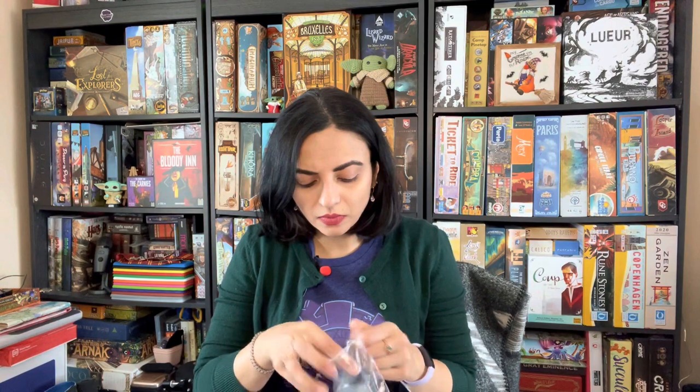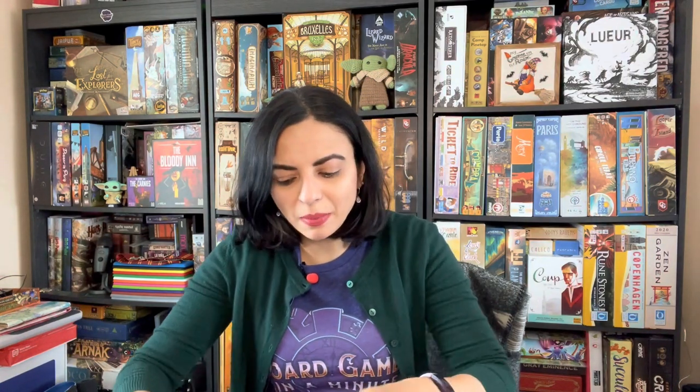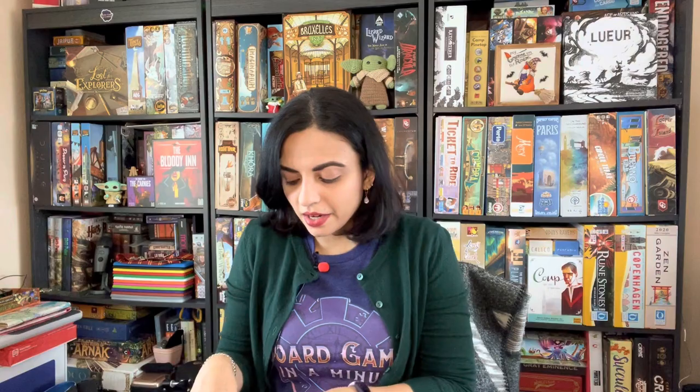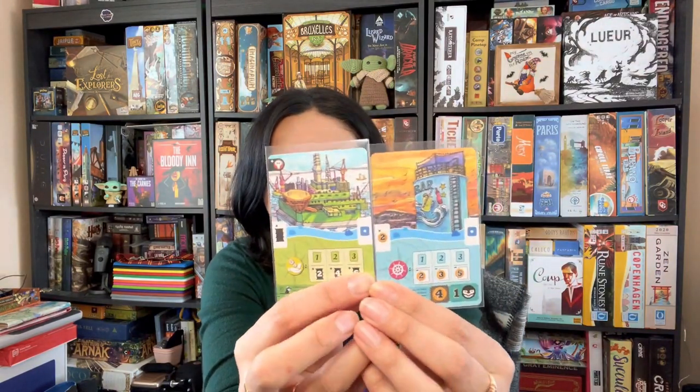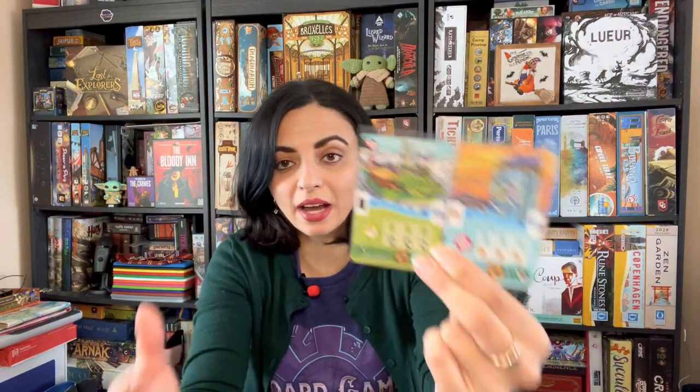The rulebook might seem confusing because of the way it was written — it kept talking about segments, phases, rounds, and sections, which seemed overwhelming at first. But really it's just four rounds with a couple of different phases in each round. You have cards laid out and you're trying to form hubs in your shipping lane. A hub is when you have two cards next to each other, giving you an additional space to place a die during your action phase.